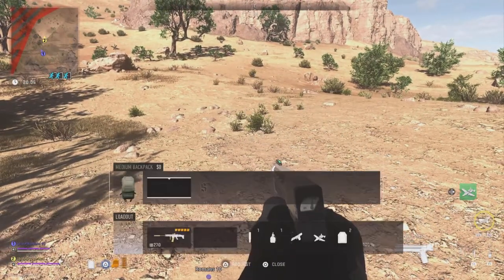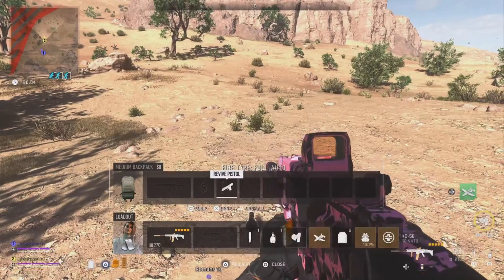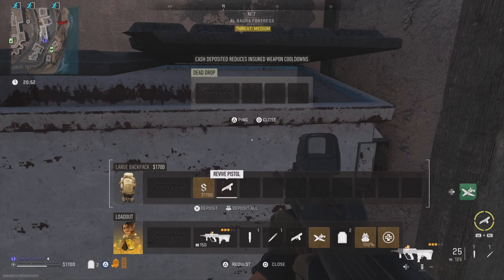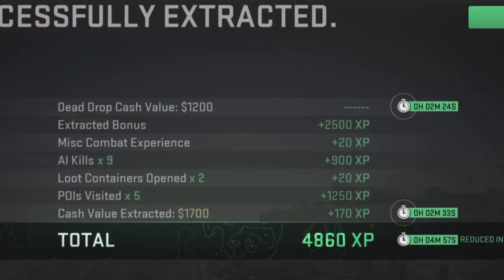If you find a revive pistol instead of a medium backpack, then you can do the field upgrade duplication glitch to reduce the cooldown. Every field upgrade deposited into the dead drop will reduce the cooldown by 2 and a half minutes, which means it will take you 25 field upgrades for a 1 hour cooldown.